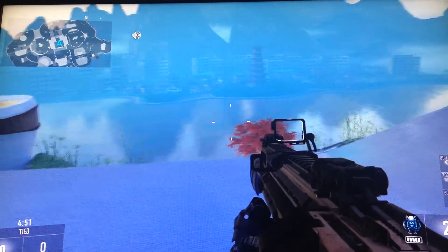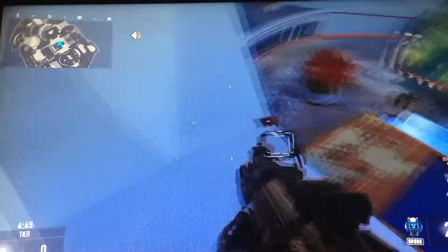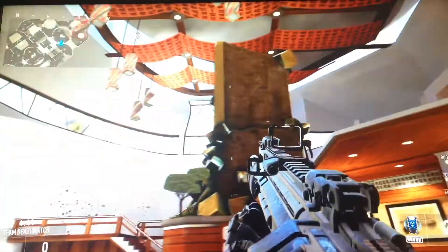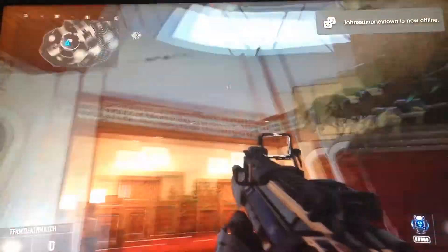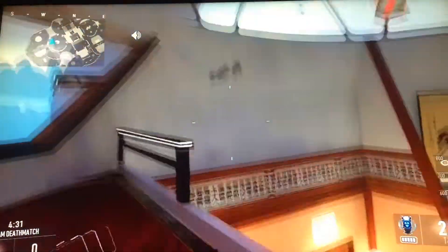What is up everybody and welcome to Call of Duty Advanced Warfare. As you can see I'm on top of this building, and in this video I'm going to show you how to do that. So first you're going to want to go to this building that has this Chinese writing up here and this stone thing, whatever it is.